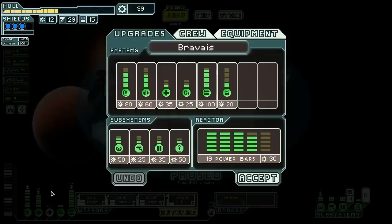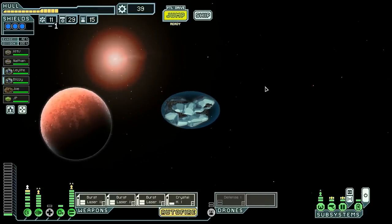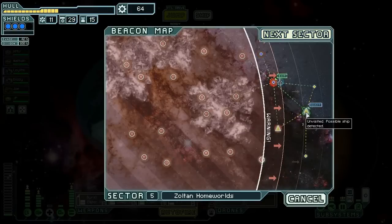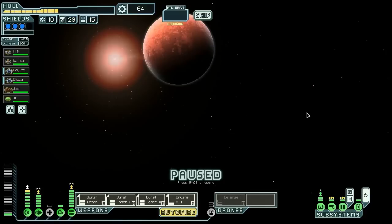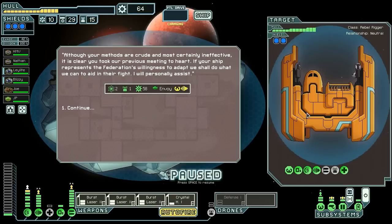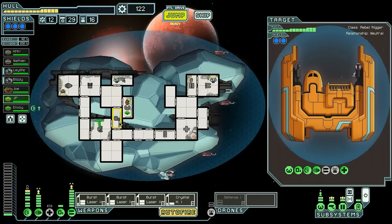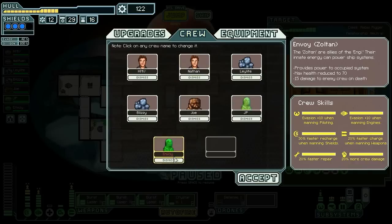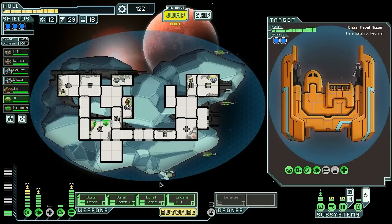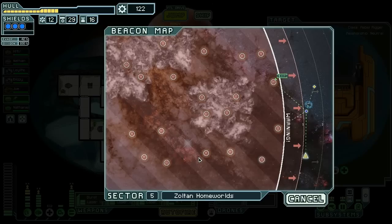The next thing we want is another dodge upgrade — 60 scrap. Hopefully we can get it before we meet the Rebels, because we now know we're not going to get our cloak. 25 and a stun bomb — okay, let's go to the quest. Hail them without war — Zoltan, yes! That's what I was hoping for. JP, you are no longer our shield guy — you are stand-around-and-look-pretty guy. Because Envoy is our shield guy. Envoy's name though is not Envoy — it's Nathaniel. The very well-equipped Zoltan.